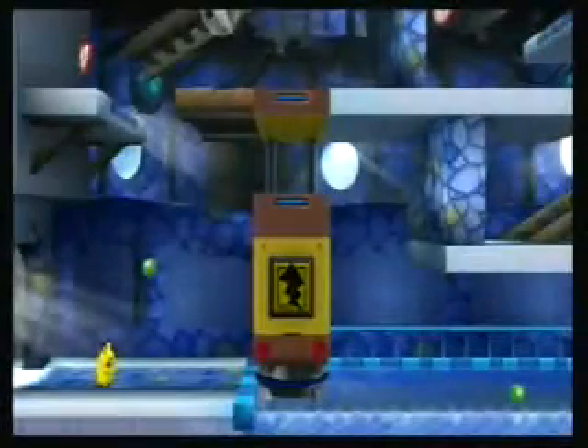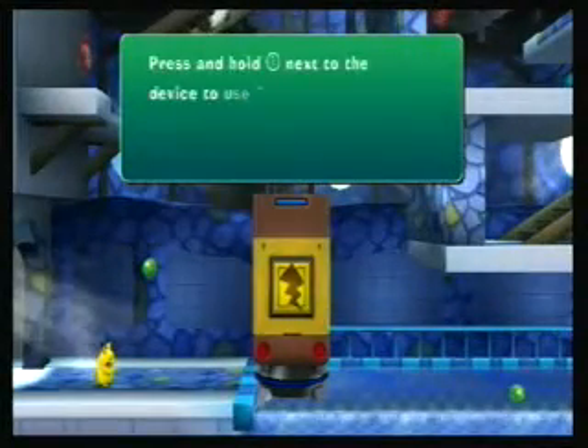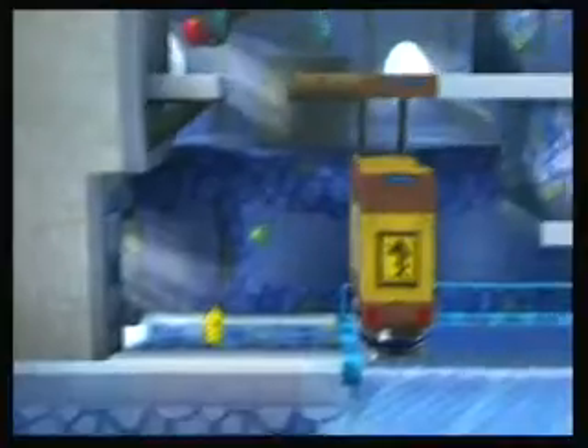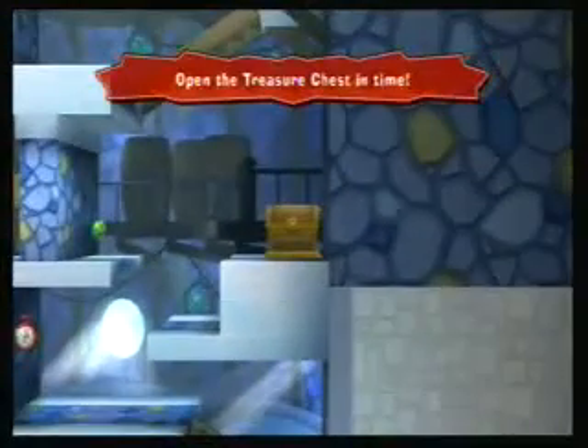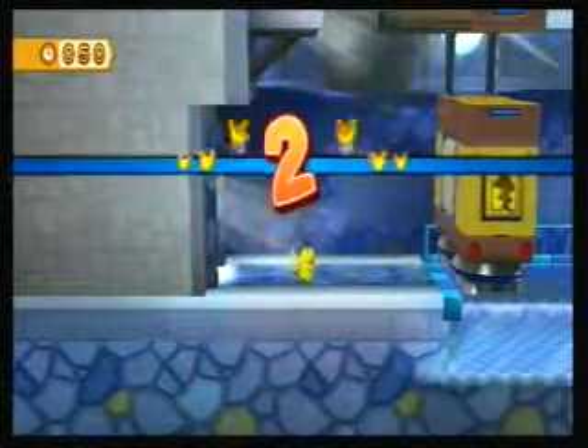Alright, here we go. So right here, you could use Pikachu's Thunderbolt to lift that up, and this is actually a short minigame slash dungeon. You have to go through all these series of stairs, water running, and stuff like that to get to that treasure chest, which is where Timbor's Hammer is locked. Let's go — we got 50 seconds to get through this.